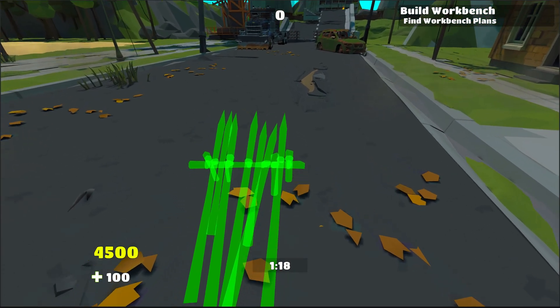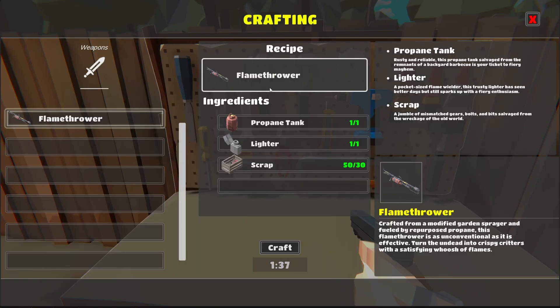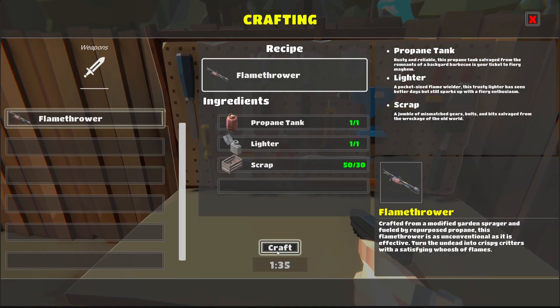In adding the ability to craft buildings I managed to break the crafting menu for weapon crafting, so I spent some time fixing that and you can build flamethrowers again.